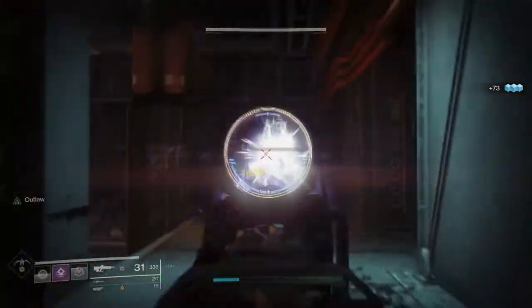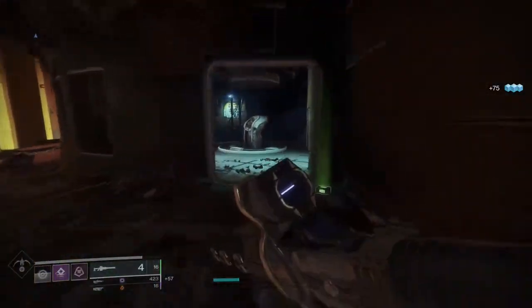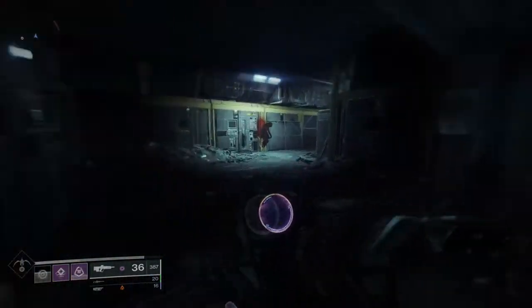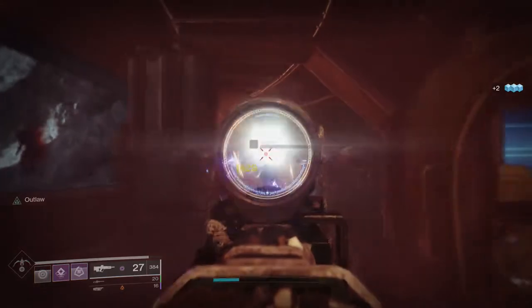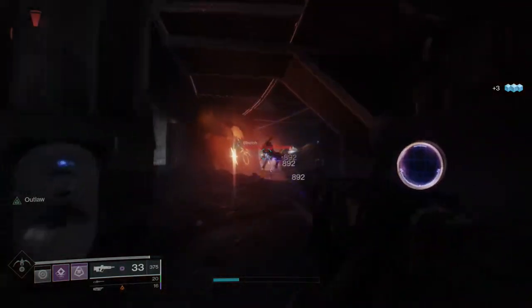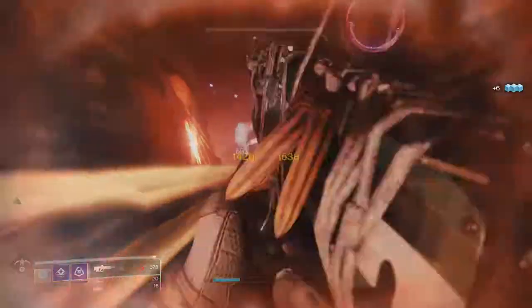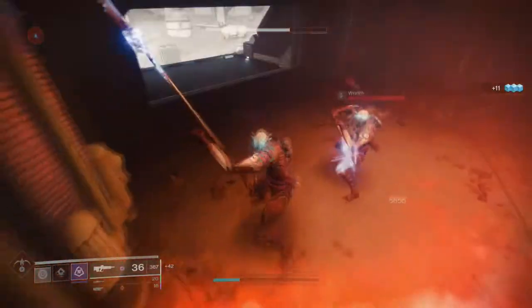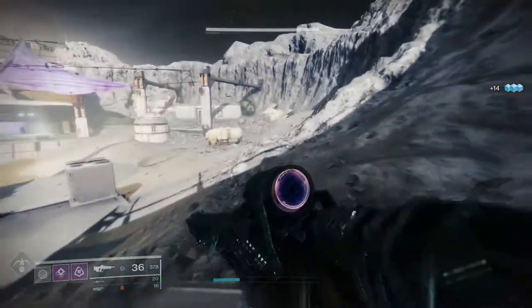There's nothing here that's gonna be an 'oh shit' moment — the notable perk combinations are Outlaw, Firmly Planted, Rangefinder, and Under Pressure in the first column, and Kill Clip, Headseeker, Demolitionist, and Dragonfly in the second. The best combo is probably Outlaw with Kill Clip — never a bad roll but kind of boring. Rangefinder with Demolitionist would be more interesting for me. Mostly I included the Premonition because it just feels really good to shoot.